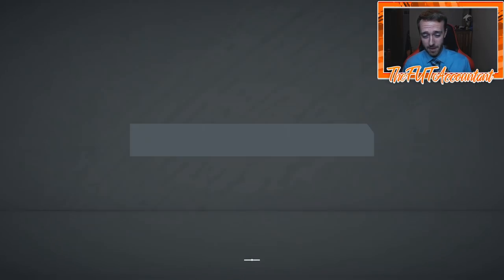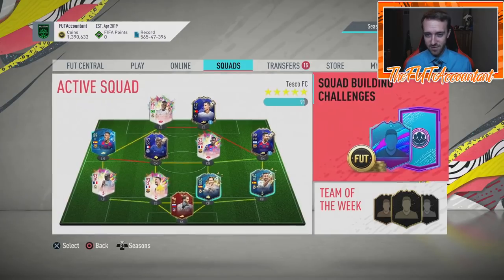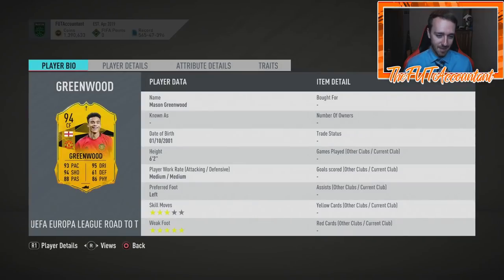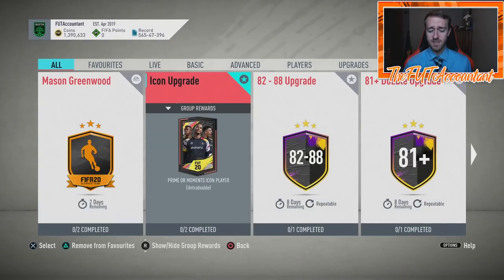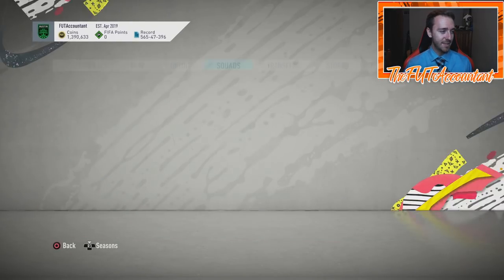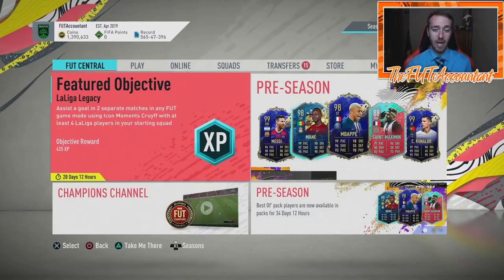They gave us those five Prime Icon Moments cards today, and we have Road to the Final stuff to discuss as well. Mason Greenwood's SBC finally came out in this game — three-star skill moves, yuck, five-star weak foot though. I wish they would have upgraded the skill moves. That would have been sick for Mason Greenwood. But all the GGMU fans are feeling great at the moment.